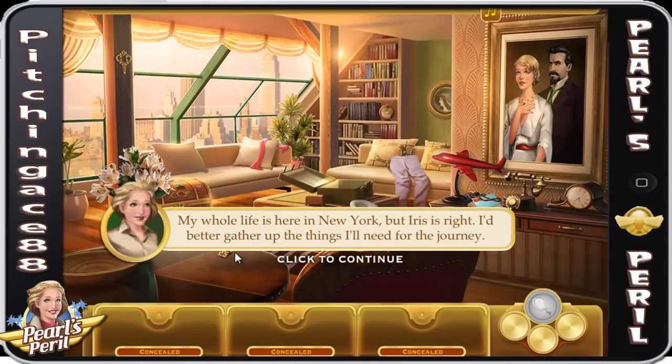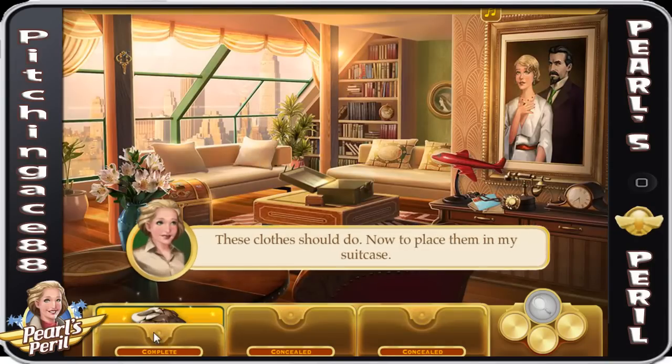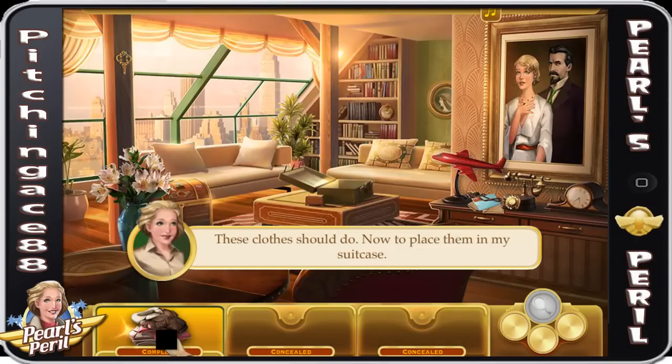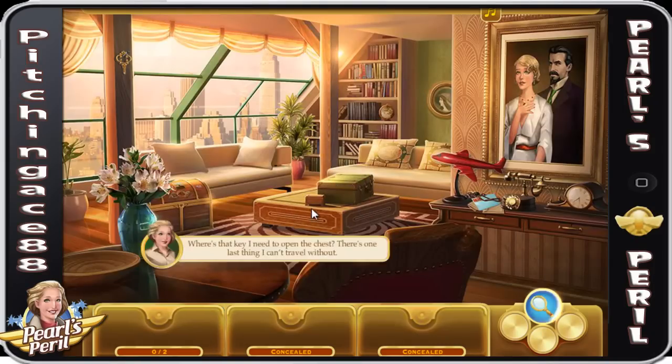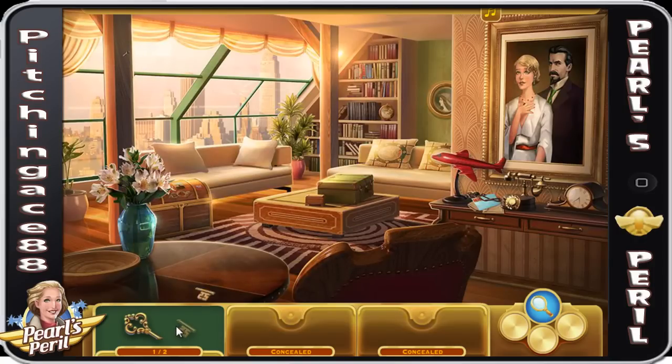This beginning part is just going to show you guys a little bit about the hidden object features of this game. My whole life is here in New York, but Iris is right — I better gather up the things I'll need for the journey. So obviously we're going to need that, that, and that. These clothes should do. Now I'll just place them in my suitcase. Where's that key? I need to open the chest. There's one last thing I can't travel without.